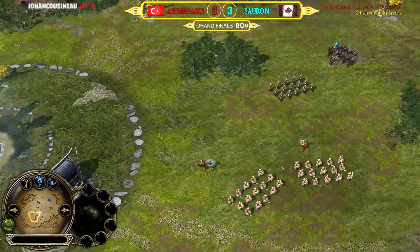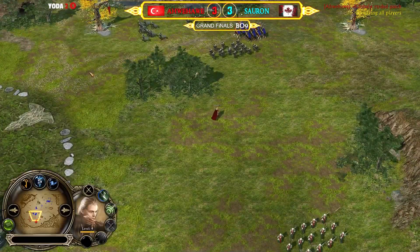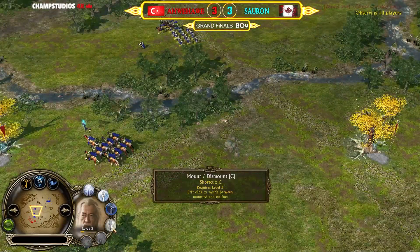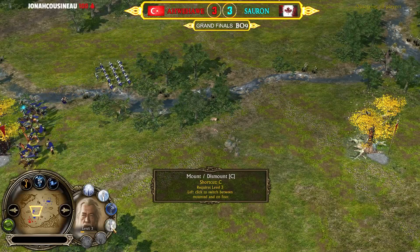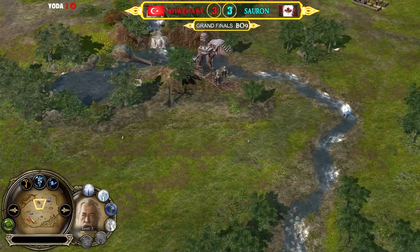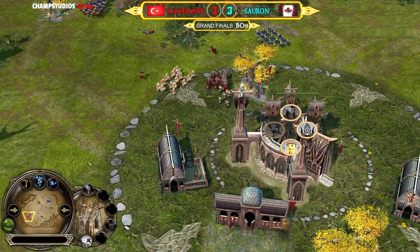Elves are kind of falling apart — but we have Elrond, also known as Agent Smith, on the field. Elrond provides healing and leadership. Legolas is almost level five. Gandalf is here — actually he can get mounted as early as level three, which is pretty interesting because in Rise of the Witch King it required level four. Builders are getting revived and the elven player is turning into a turtle situation.